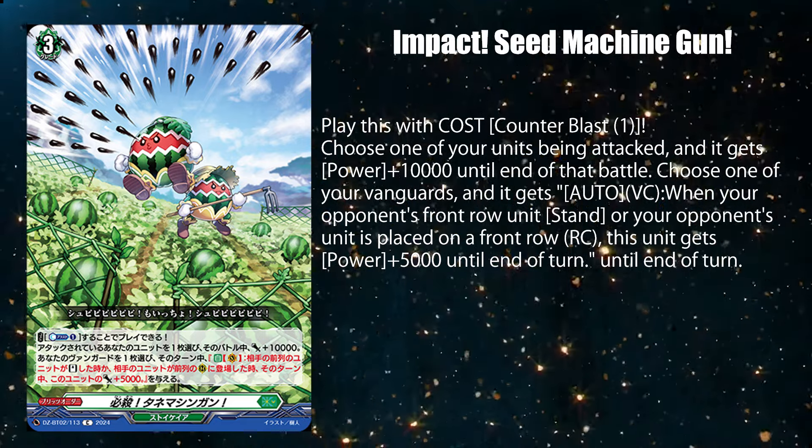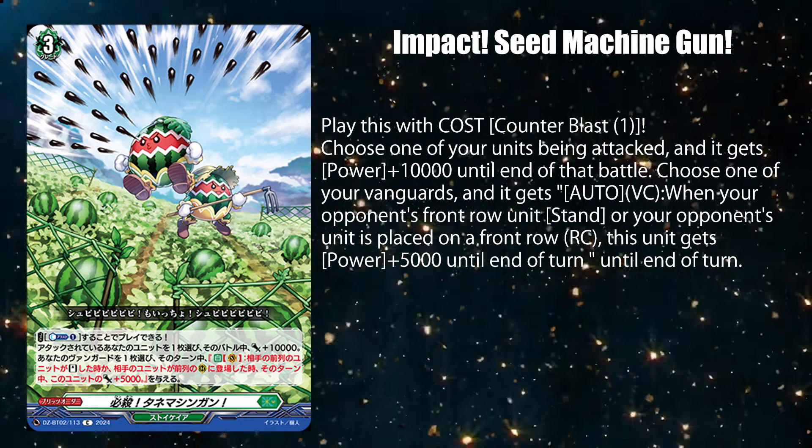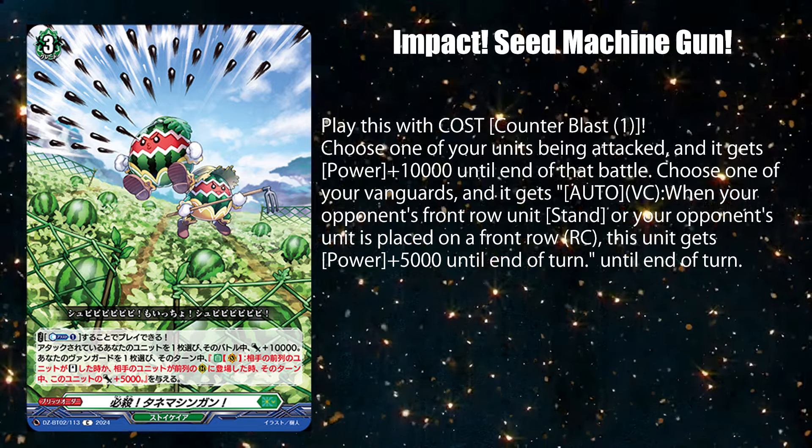Also note you have to use this blitz order before Draduald Ignis attacks and stands two of their rear guards, so your Vanguard goes back to 10k power, since your opponent has to resolve all their abilities first before you could.